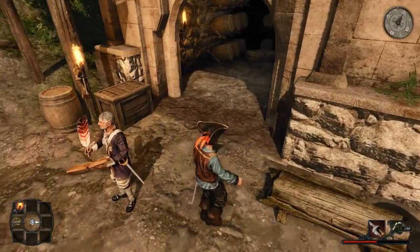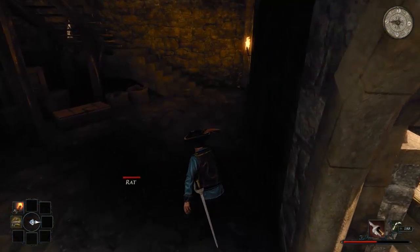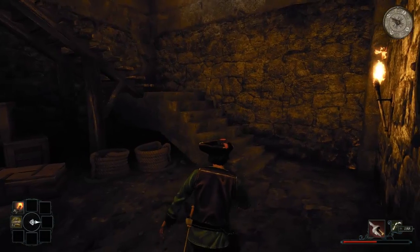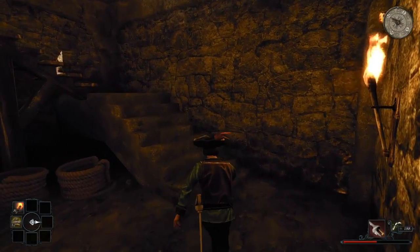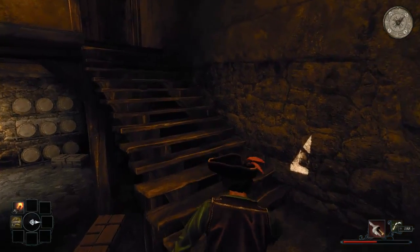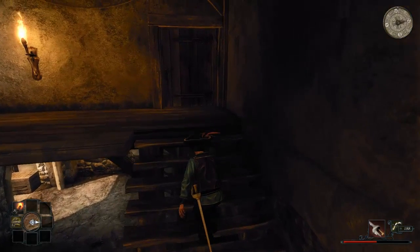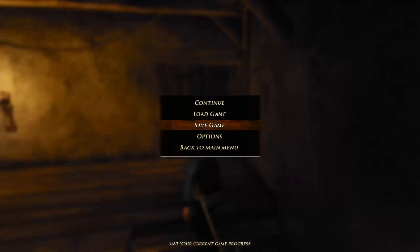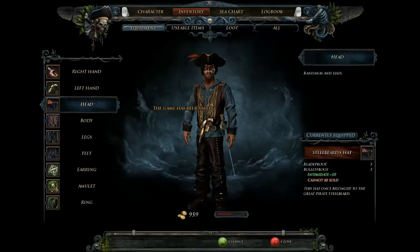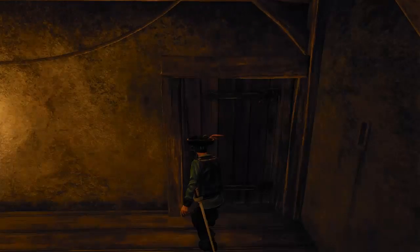I'm curious as to what is in the room behind him. I know that there's a rat, but I'm curious as to what's in there. And we now have a thievery potion. I'm probably going to have to reload the save, but I want to know what's in there. I will utilize a thievery potion and open that door.